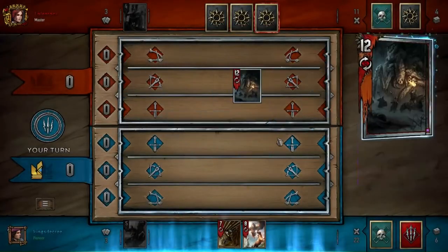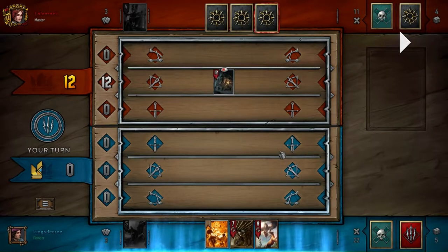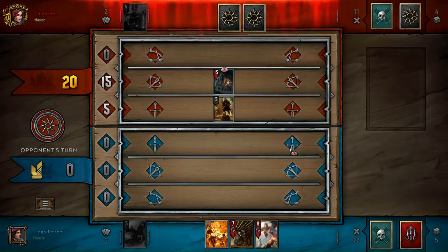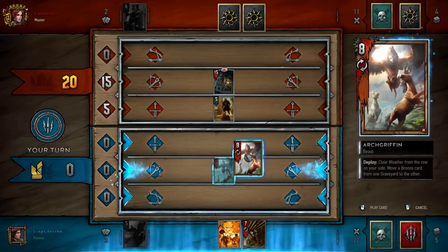I go ahead and play out my spy here. On the off chance that he had his spy — in the situation where he may have still had a spy in hand, he would have gotten to play it for free because he'd still be one strength up. When he uses Peter to buff up that Frightener, I'm thinking I can take this round by using Scorch.